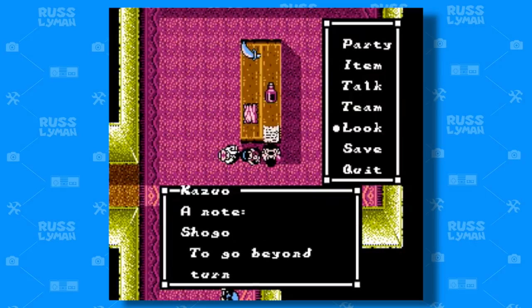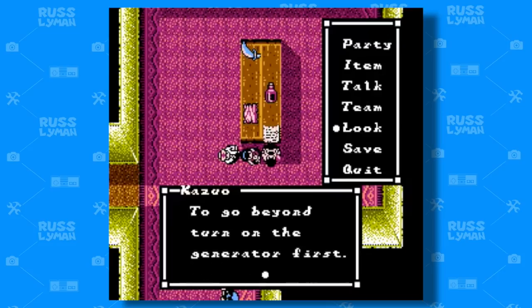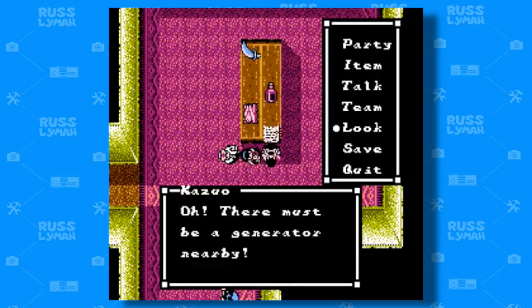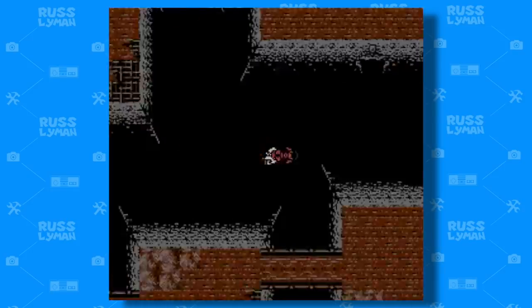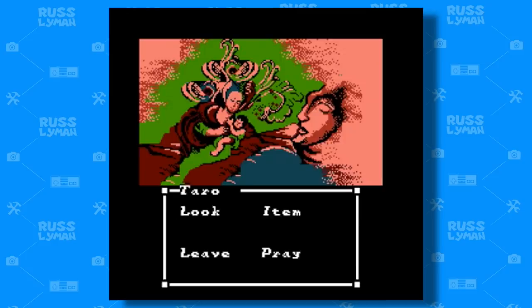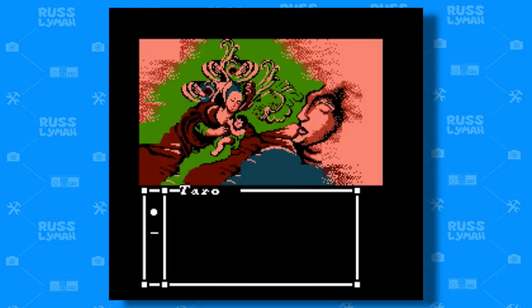The backstory of the game is that there's a crew of five filmmakers that enter the house in search of precious frescoes hidden in there. A fresco is a painting done rapidly in watercolour on wet plaster on a wall or ceiling, so that the colors penetrate the plaster and it becomes fixed as it dries. And you'll come across such paintings while playing the game.